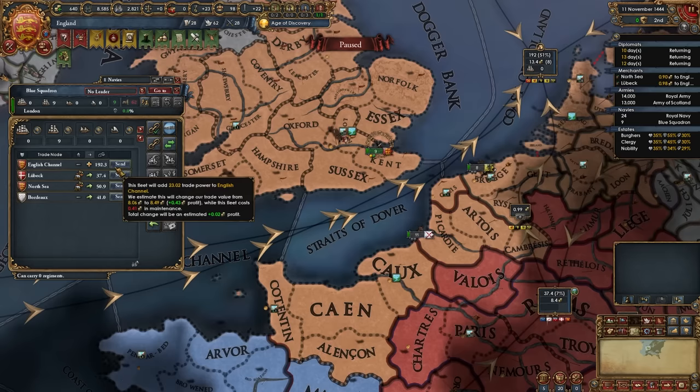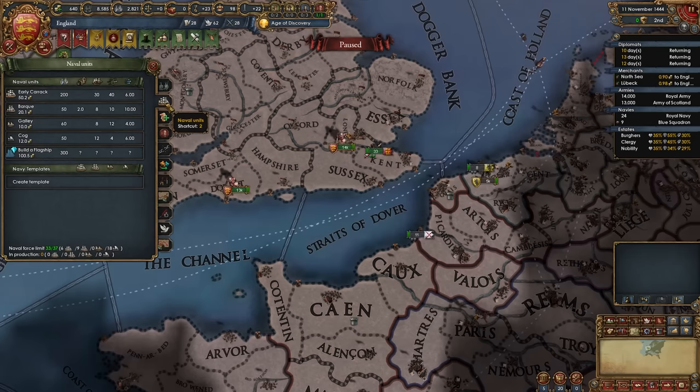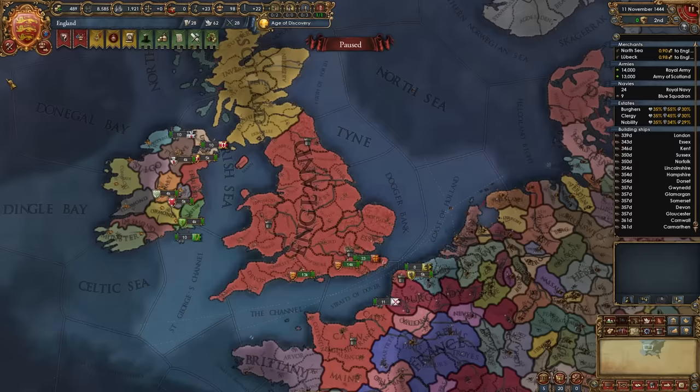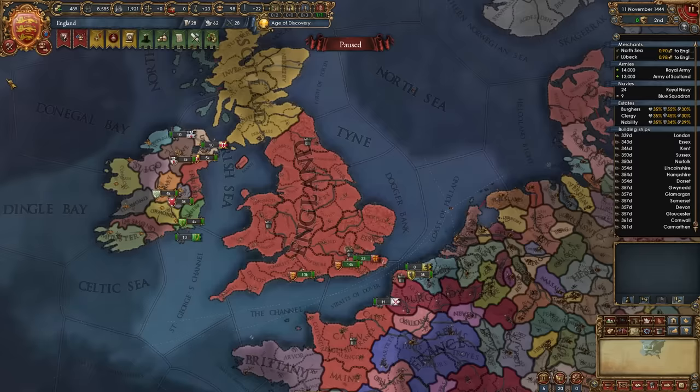Now it's time to sort our armies and navies. Take this light ship fleet, tell them to protect trade in the English Channel and go home during war. The rest of the fleet is six heavies and 18 transports. We're immediately going to start building about 15 galleys to help us with the war versus France. After that, hire the free company in whichever province galleys aren't being built, then wait for diplomats to return.